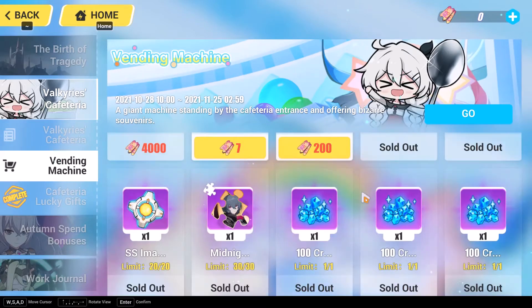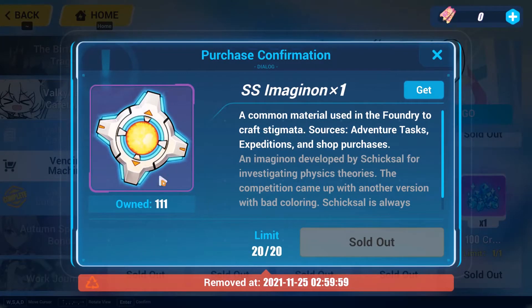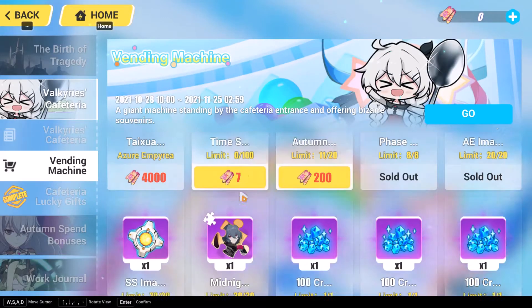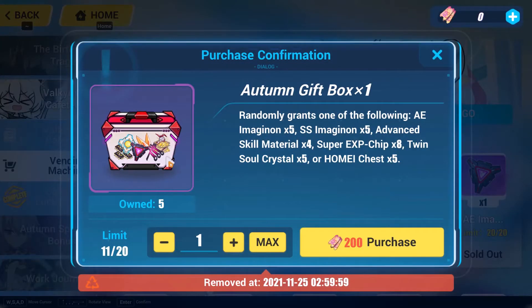Head over to the Events section — pretty much every event that comes out, these are going to be in the event. Not all, but most of the time you'll find SS Imaginons in the events. So keep a lookout for that, and also these gift boxes can have them in them as well.